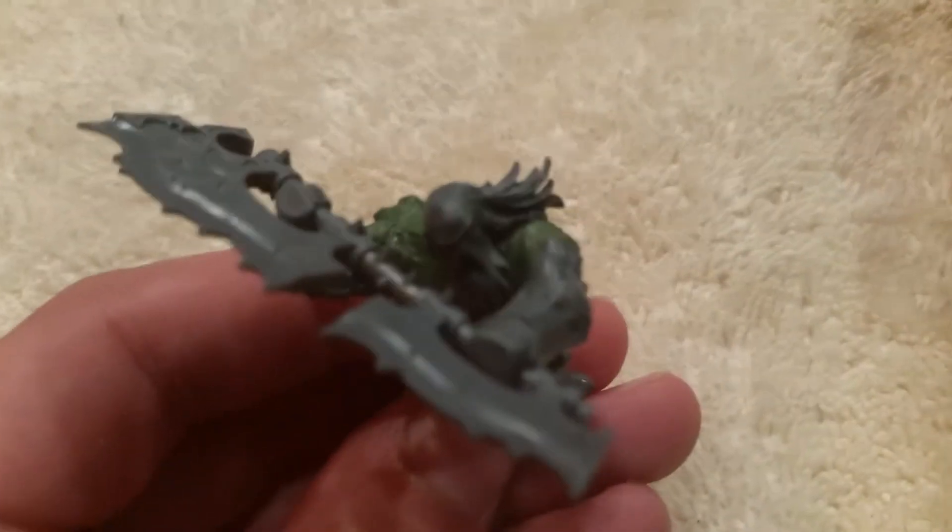Let's see if I can focus the camera. Here's this guy — what I'm doing is this guy is going to be a Herald of Khorne. This is his hellblade, and I used a Chaos Marauder torso — you know how muscular those guys are — and then a Blood Warrior arm piece.